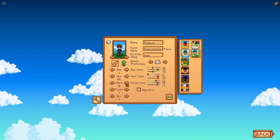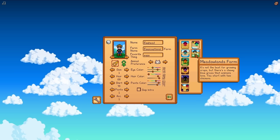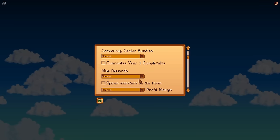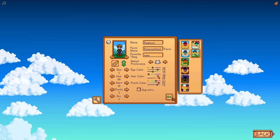In this update came the Meadowlands farm. There are eight separate farm styles, each with their own advantages and disadvantages. On the Meadowlands farm, you have less space to farm overall but you start with a coop and two chickens. Is it a shock to anybody that this guy's going to be going for an Egg Empire?